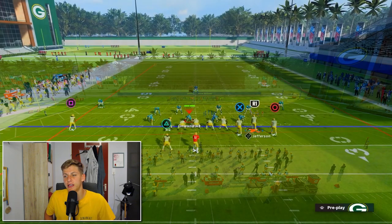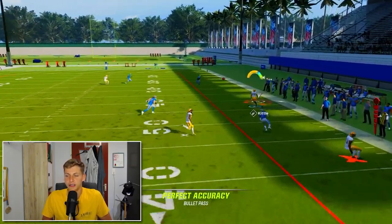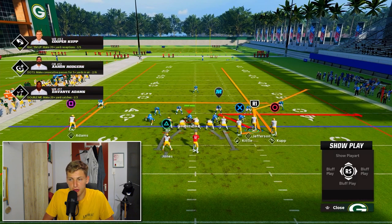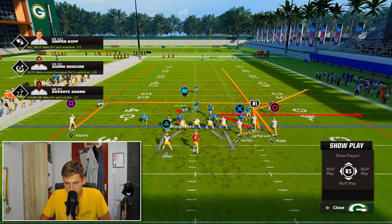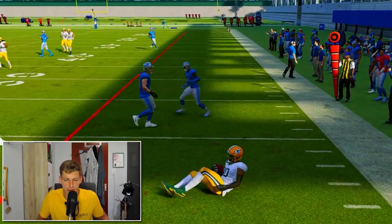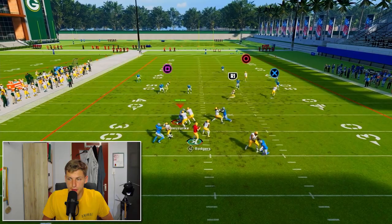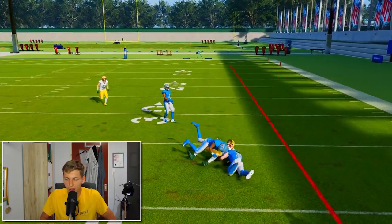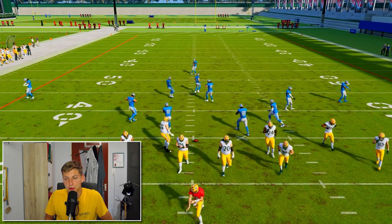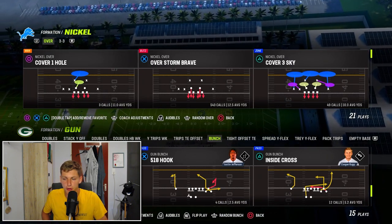Bench Pivot — this is another Cover 3 corner route beater. Justin Jefferson has some nice timing on it; it's a little delayed so the user might forget about it. It was very popular two years ago when you'd roll out of the pocket and have a lot of fun with it. Not as popular this year, but still a decent play. It also beats man coverage because Jefferson is playing against the cornerback he's aligned opposite.